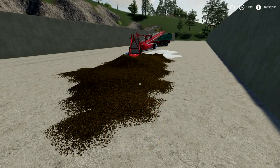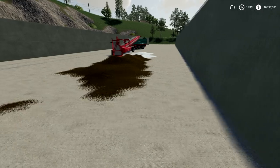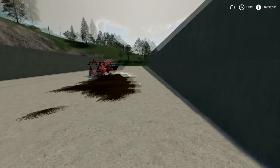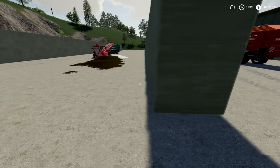Hello everyone, and welcome to a Farming Sim 19 tutorial. Today we are talking about silage. Silage is basically just fermented grass or chaff. You'll need a couple of things: a bunker in which to place the grass or chaff so that you can ferment it, and then of course you'll need grass or chaff.